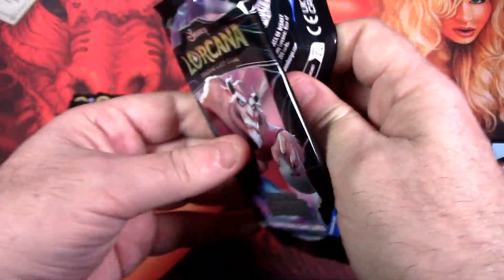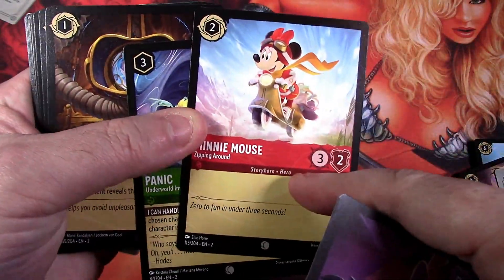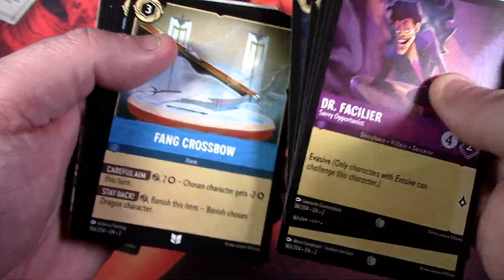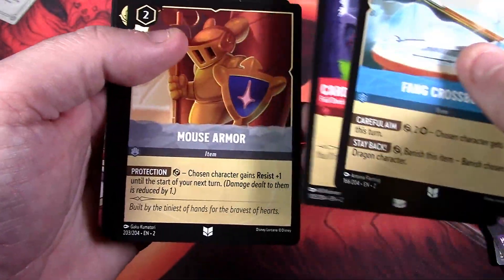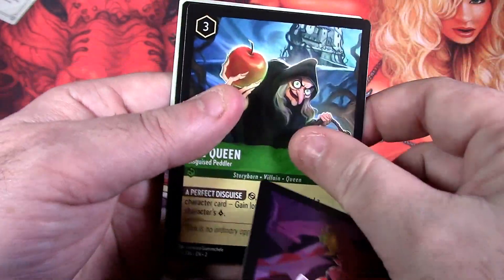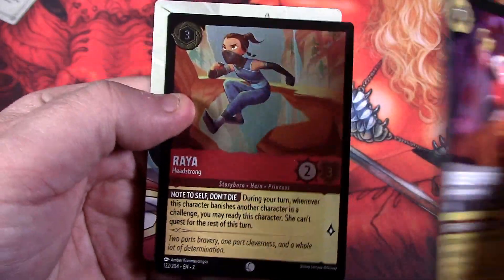Last pack here — let's see what we can get, last pack magic! Hopefully we crack open something good. On the commons side we got Fane Crossbow, Card Soldiers, and House Armor. Our first rare is Queen of Hearts. Our next card, a super rare, is the Queen herself in her hag state. Our foil is a common, which is actually somewhat rare.